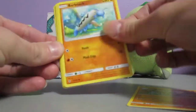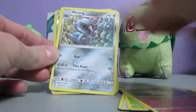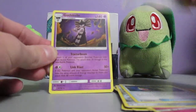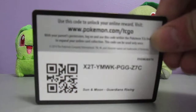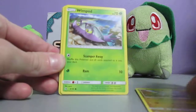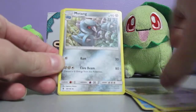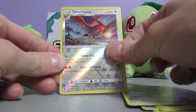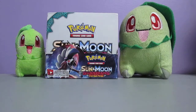We've got Rockruff, Barboach, Alolan Geodude, Fletchling, Petalil, Water Energy, Clefable - I love Clefable - Matang, Choice Band, Energy Lotto Reverse Holo, and Gatharita. This pack goes up with a Trubbish, Jangmo-o, Wimpod, Goomy, Wishiwashi, Lightning Energy, Alolan Graveler, Altar of the Sun, Matang, Talonflame Reverse Holo which is rare, and a Blissey Holo. Two rares. I think that's at least my third pack like that where we've gotten two rares and one's a holo - that's a really good kind of pack to get.